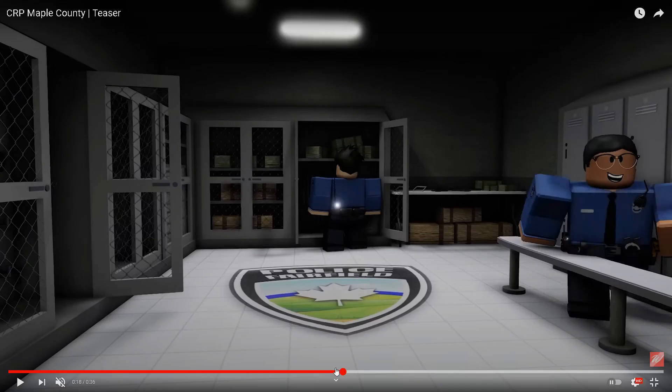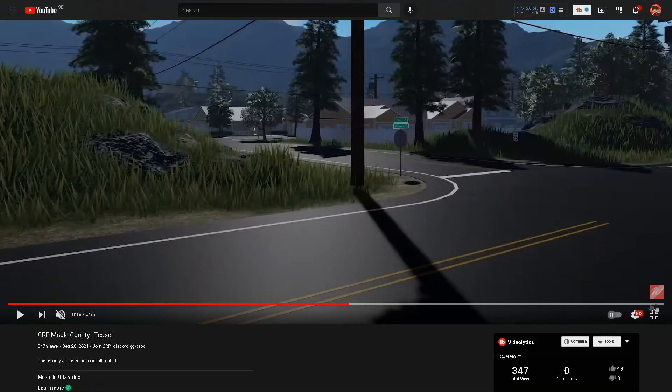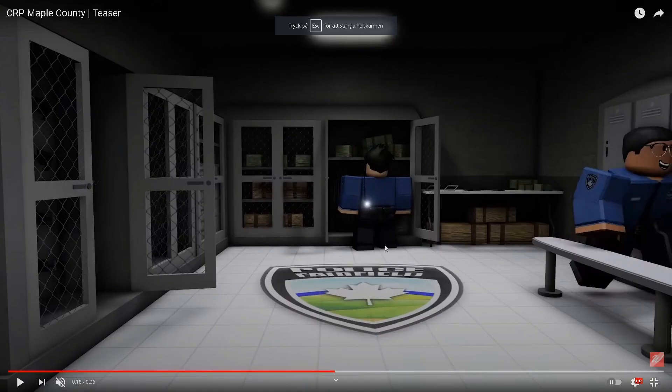Inside the locker room, the lockers look great and everything looks great in here. The belts and animations kind of remind me of Berkeley County. This might be a game that has tried implementing both Berkeley County, Southwest Florida, and FSP Pellian County in the same game and making it look like a whole new awesome game. From what I can tell right now, this is definitely an awesome game.